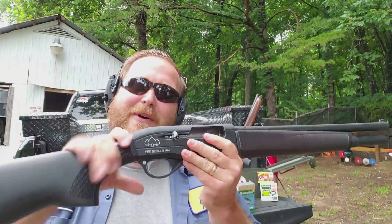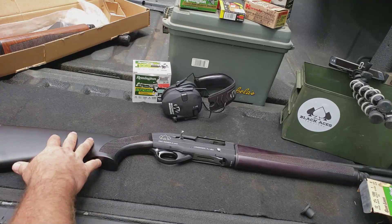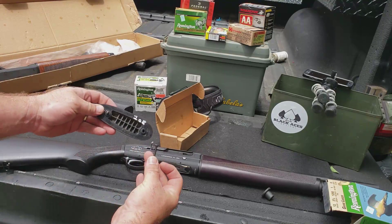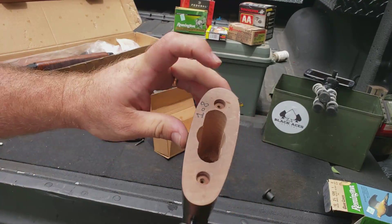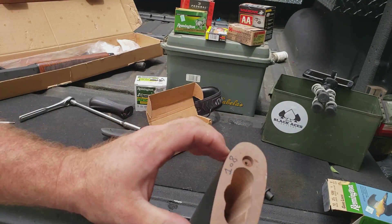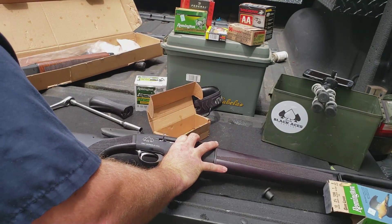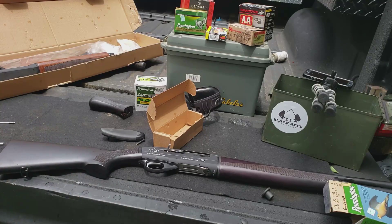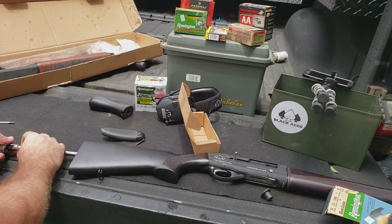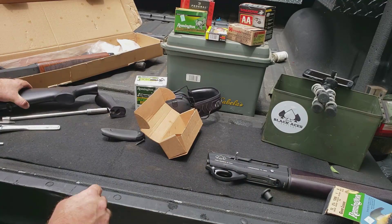Let's go ahead and mess around with this thing — let's put that bird's head grip on it. Let's see what it takes to swap out the bird's head grip. Naturally, just a Phillips head screwdriver. We've used a Phillips head screwdriver to remove our butt pad, and down inside of there is a thirteen-millimeter hex head. You don't have to have a one-foot-long extension — I'm just using this one because it's handy. I'd say a six-inch extension would get it.